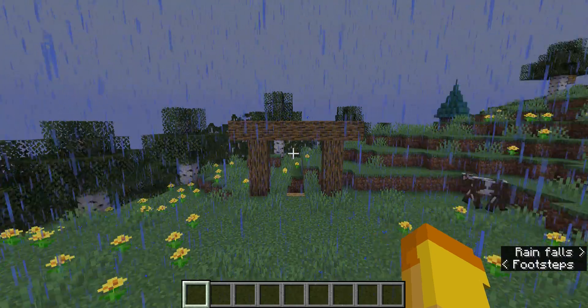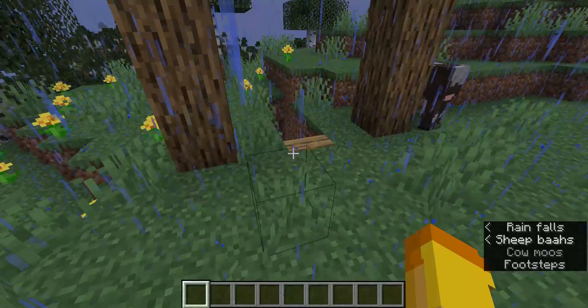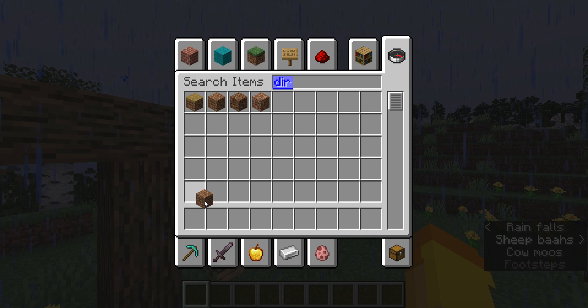Now if you want, you can add vines here to make them drape over and make it look abandoned, but I'm not going to do that yet.